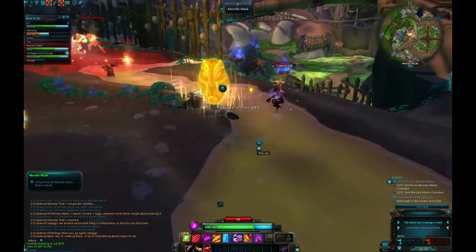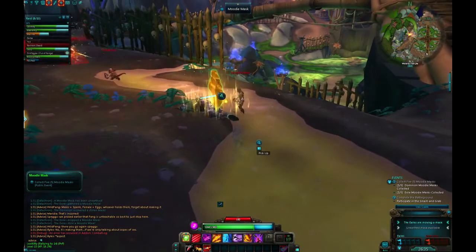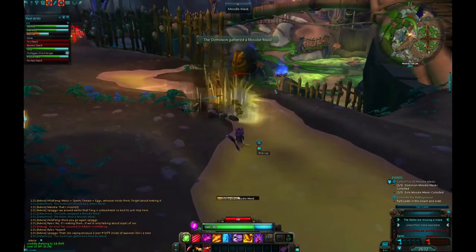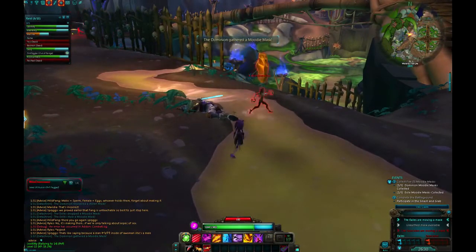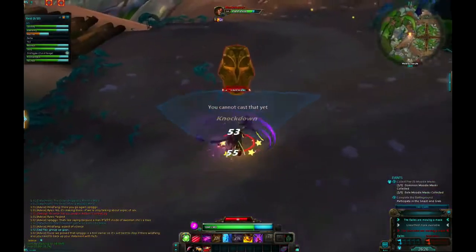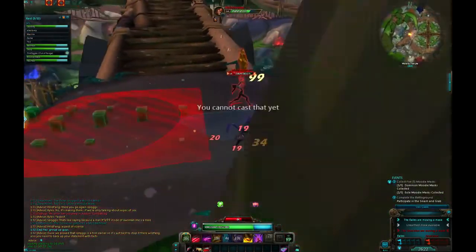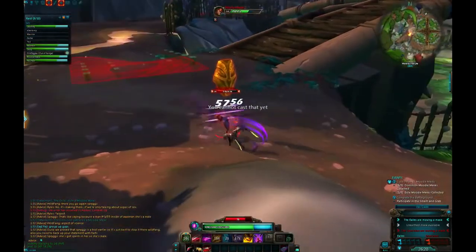Here's something I actually did mess up on. I'm so used to using things that take you out of stealth, but it doesn't do that in PvP — you actually have to un-stealth and then use the item. I could have probably beaten that person to the pickup if I had done that. But she did get the pickup, so I engage to hopefully slow her down.